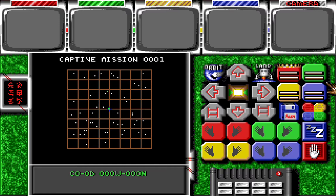Hello and welcome to Captive. This is how you will be greeted in this game. We have five monitors up at the top here: red, green, yellow, blue, and camera. I have already given the droids names.